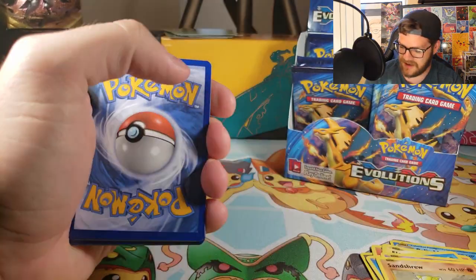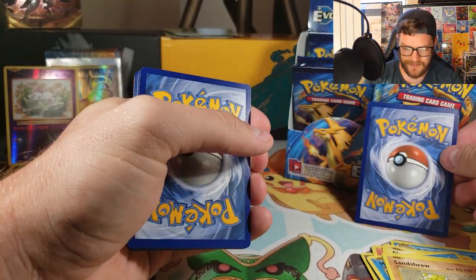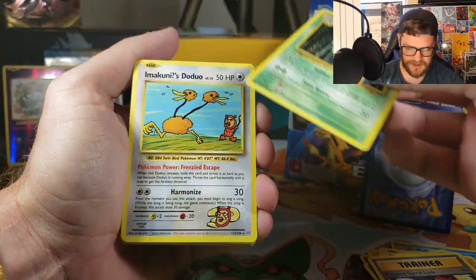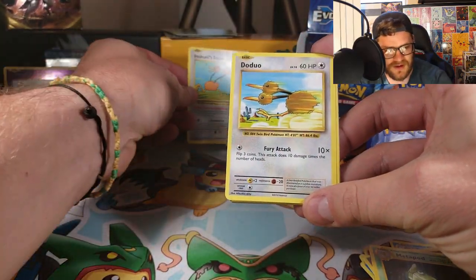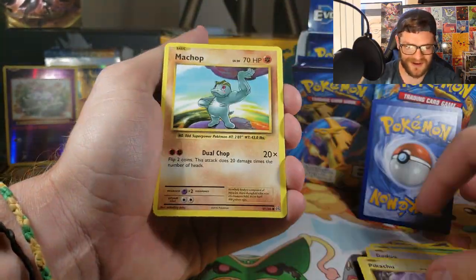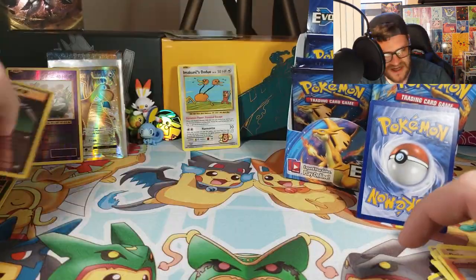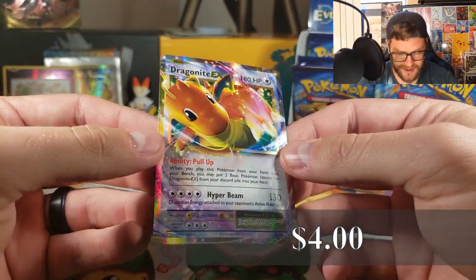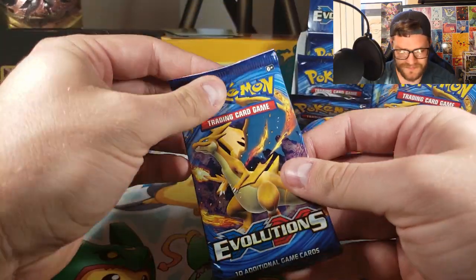Pack fourteen — four packs left on this half: Pidgeot, Metapod. Secret rare Imakuni's Doduo! Definitely love getting secret rares, and there's a regular Doduo right behind it. Machop, Growlithe, Onix, Reverse Holo Maintenance. And our actual rare is a Dragonite EX — just a whole bunch of Dragonites.